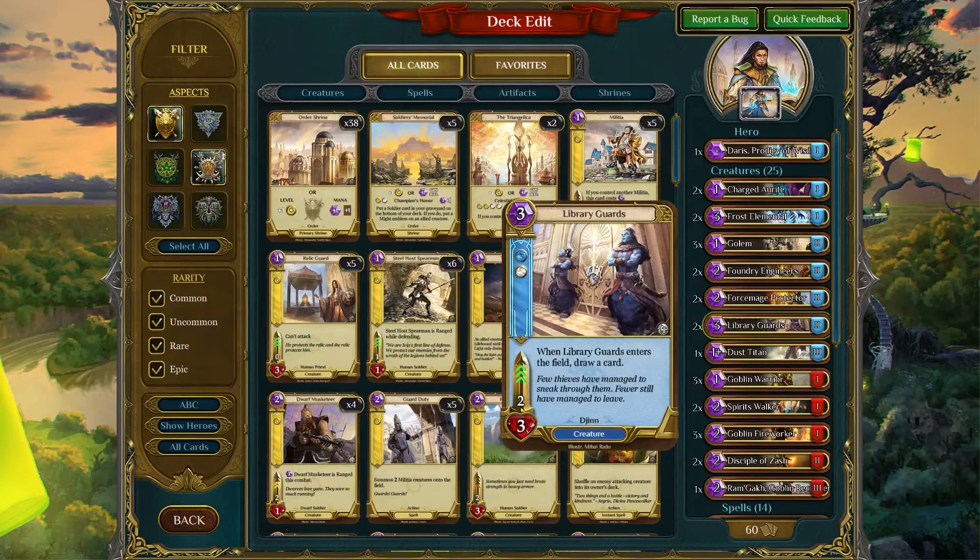Two Library Guards — most of you, if you've played Spellweaver for more than a little bit, have probably heard about Library Guards. It's a very valuable card. It is a 3-speed, which is really great. It's also a 2-3, and it cycles itself because when it enters the field, it draws a card. Yet another card draw mechanic. This is a really strong, really powerful card.